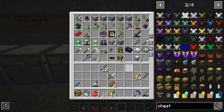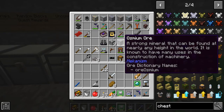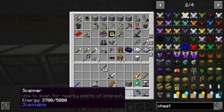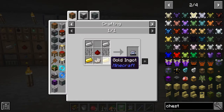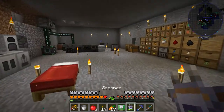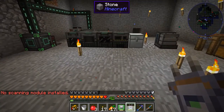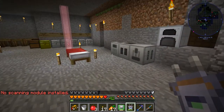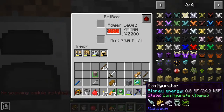I had said there was a reason for there being ore blocks in here. Between episodes, we made an item called the scanner. It's pretty simple to make — just nether quartz, gold, iron bars, iron, and a piece of redstone. By default it doesn't do anything; right here it says 'no scanning module installed.' This thing also needs power, so we can just chuck it into our bat box here and you see it charges up real nice.